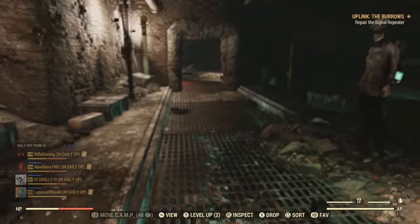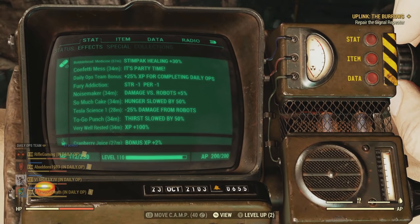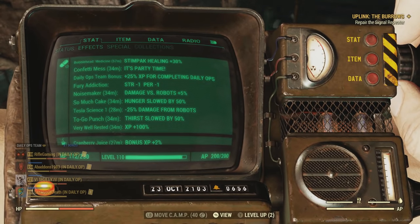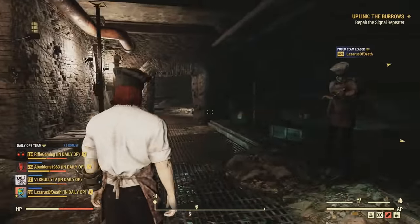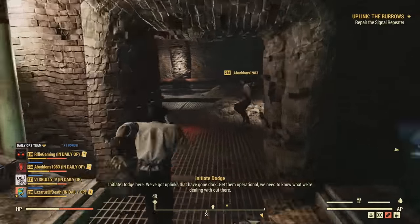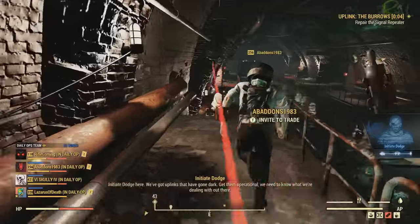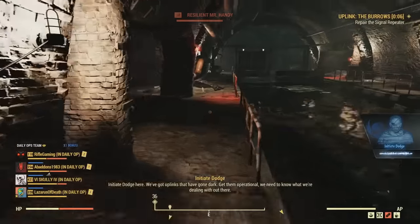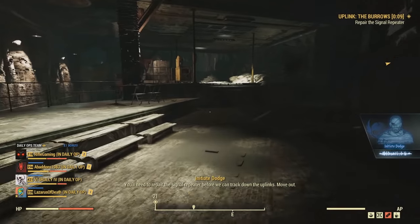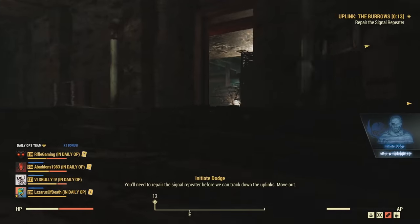Wait, actually — you got things popped? Bobblehead Medicine. I got Tesla Science — negative 25% damage. Okay, let's do this. You guys ready? Alright. So you take care of the signal repeater, we'll run straight to the first side alpha. Yep, we need to repair the signal repeater before we can track down the uplinks. Move out. Run!